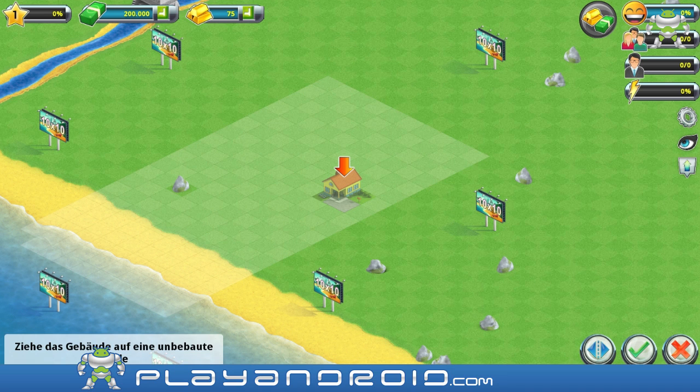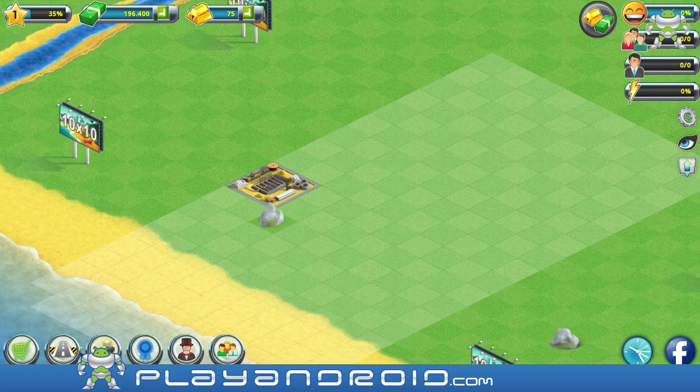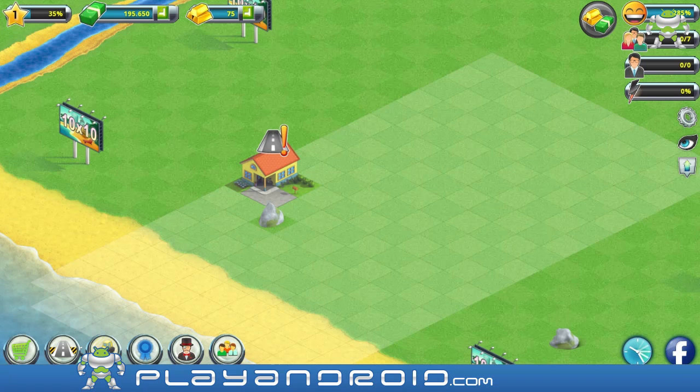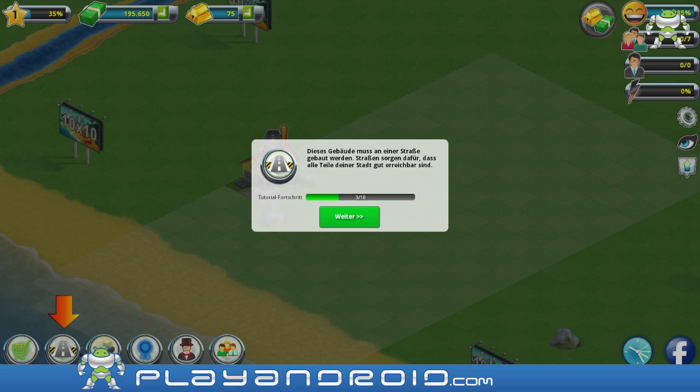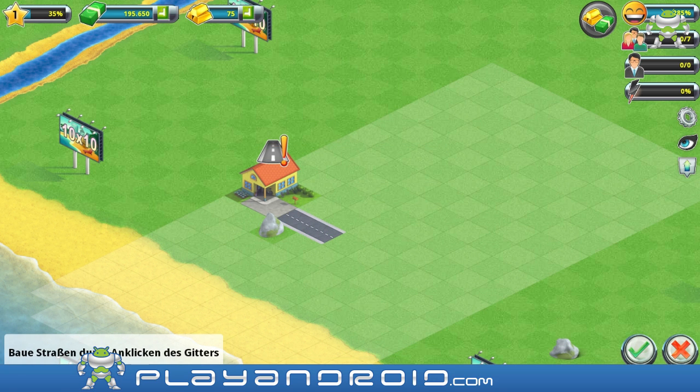Where am I gonna put that? I'm gonna put it here. I have to click on this little green here. And I can speed the building up - I'm actually gonna do that so it's a bit faster in this video. I can speed it up with cash or with gold, and I think I have a lot of cash in the very beginning. That's pretty cool. So I'm gonna speed it up with cash. And it needs a street, so I'm gonna build a street. There you go little house, you have a street now.